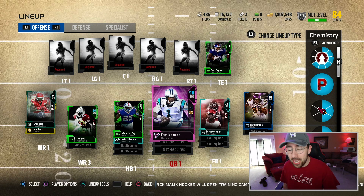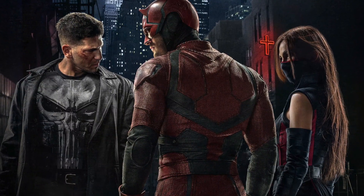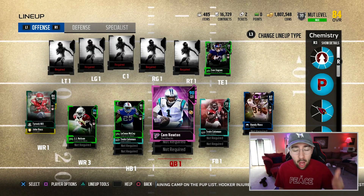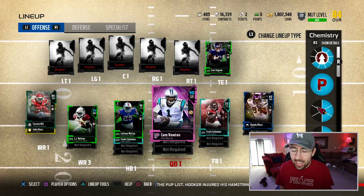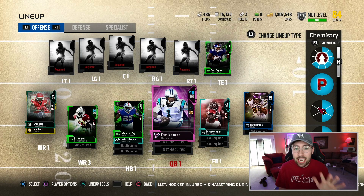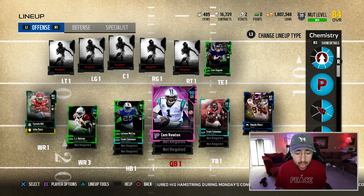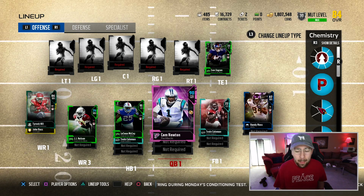Today we are doing the Daredevil themed squad builder. If you guys don't know what Daredevil is, it's a television show on Netflix — a big, big show. Matt Murdoch is the main character and he's very powerful, very quick, and very elusive. I decided to make a team built around those things, so the players I selected today are all either very fast, very elusive, or a combination of both.